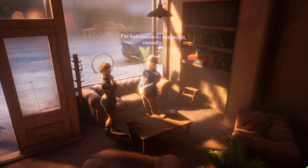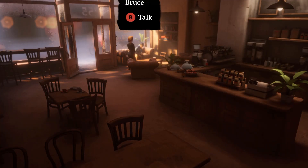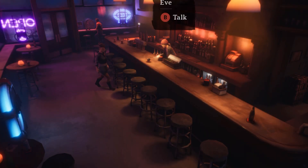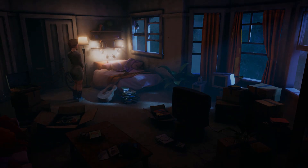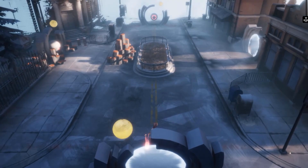My only complaint with the overworld progression right now is it feels kind of like just a wrapper on top of a menu. The look is great, but what you're doing there is very basic. I'd like to see them flesh out the areas, what you can do, what your choices are. Right now you kind of just go and talk to every person you can, give them random gifts, and that's it. I'd like to see a little more thought put into how we actually progress that overworld content, because one of the biggest parts of a roguelike is obviously the outside game loop progression, and right now I think it's a little bit lacking.